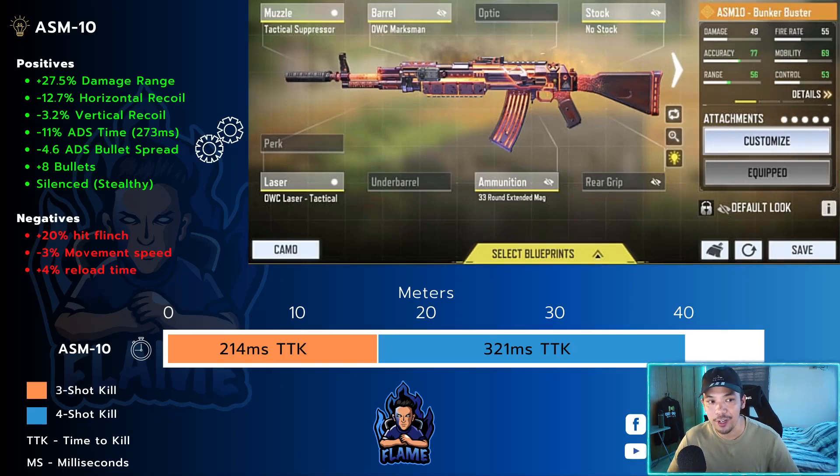Okay guys, so this is my class setup for the ASM 10. You'll be able to see on your screen the gunsmith class setup, the positives, the negatives, as well as the time-to-kill values. Do note that this is before the update, so we're expecting a little bit of improvement to the damage range as well as the ADS time. Personally I like this build because it's versatile — it makes me react faster, which is a huge factor in today's meta given that SMGs dominate right now. It also gives me additional damage range to increase the 3-shot potential of the ASM 10, which is its greatest strength.